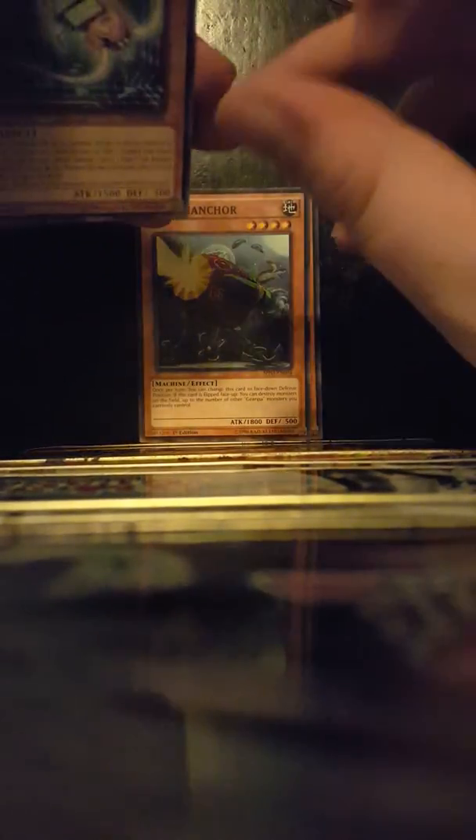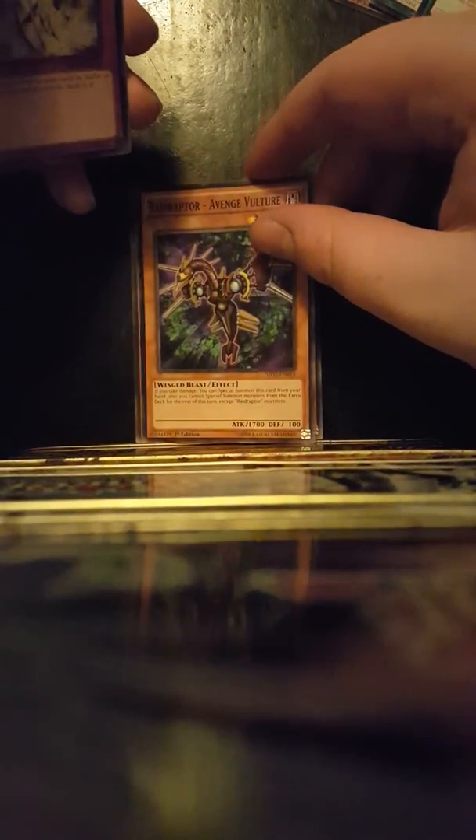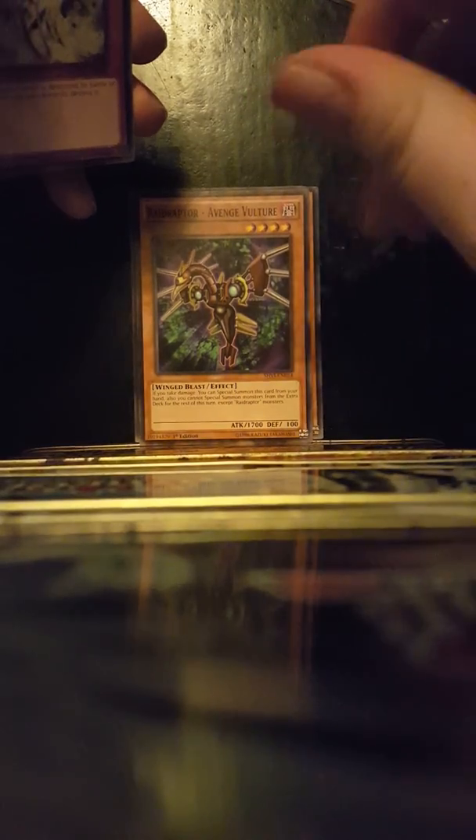Last pack. Blackwing — Decay the Ill Wind. Gyrgy Anchor. Gyrgy Anchor — the deck gives you support though. Digital Bug Centibit. Raid Raptor Avenged Vulture. Hello! I don't remember seeing this guy.